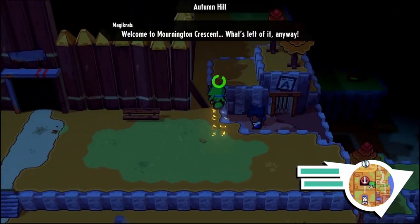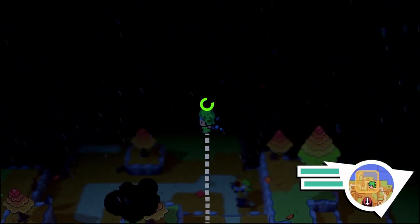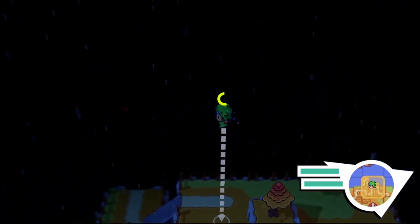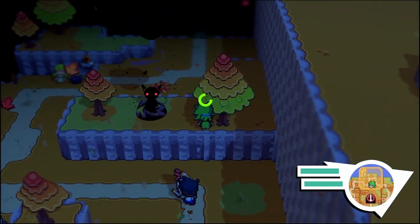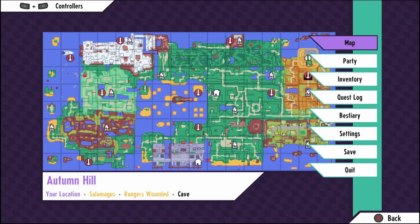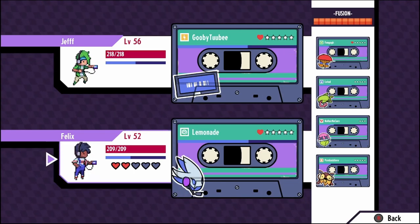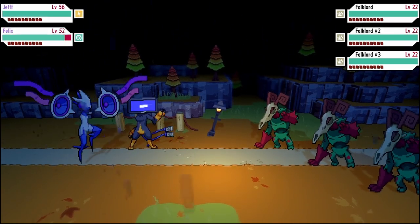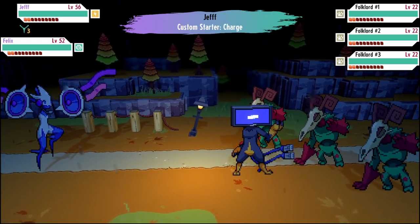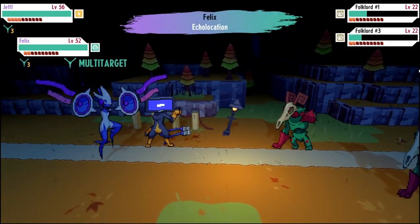I kind of recorded just the gameplay because I wasn't planning on recording, but a lot of interesting things happened in this segment so I wanted to have it on camera. We come across a rogue fusion - a whole bunch of folklords. I'm switching up my team, putting lemonade up front to get echolocation and set up some walls. Multi-target abilities are always helpful against swarms.